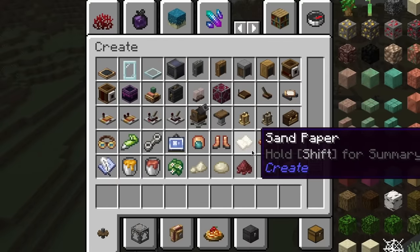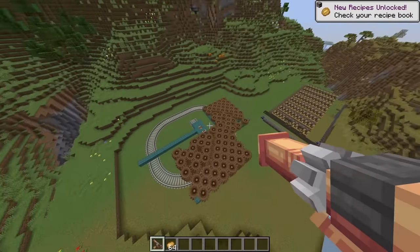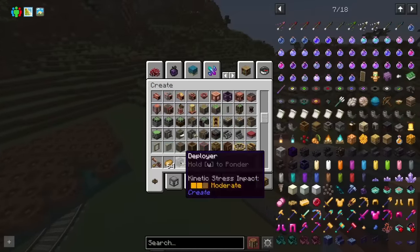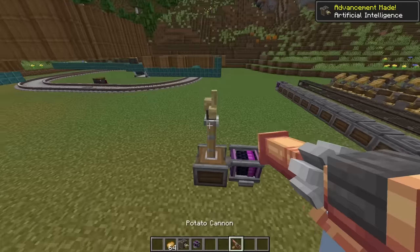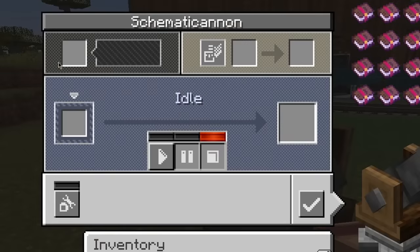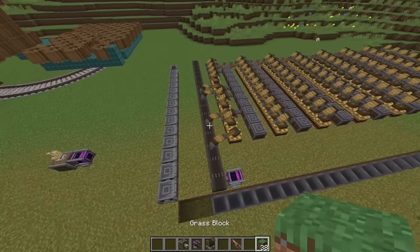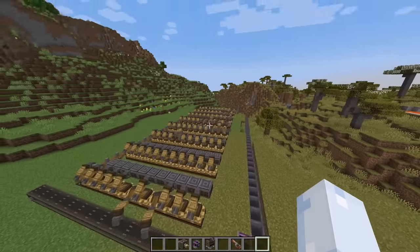Why did I limit myself to just the Create mod blocks? Potato cannon — do you work? The potato cannon is just the potato cannon. Can I mount this to something and just fire a ton of them? I'm sure I probably can, but I don't know how. No way you can do that — so that pokes things. Geomatic cannon — not going to do that. This whole system here feels like it has potential, but I just don't know how reasonable it is.